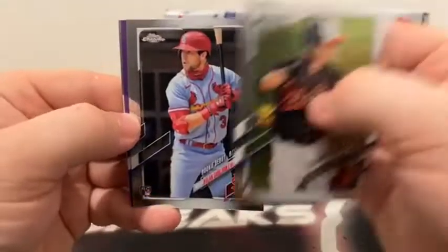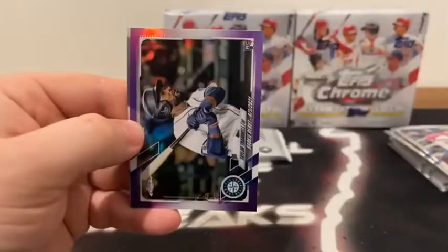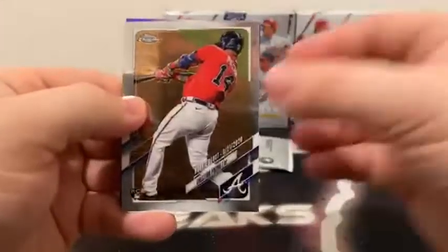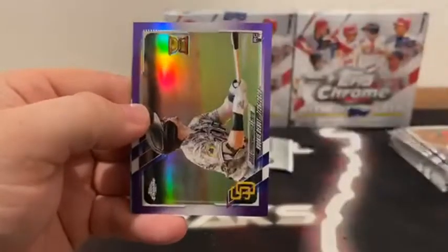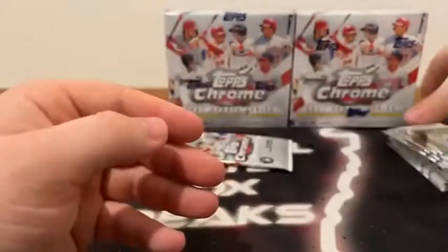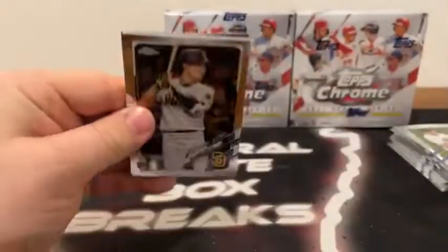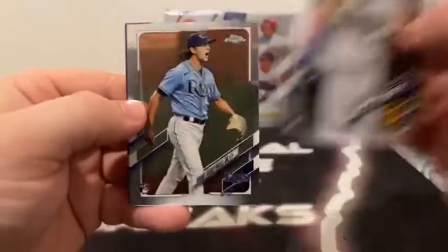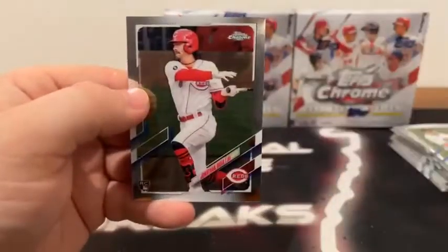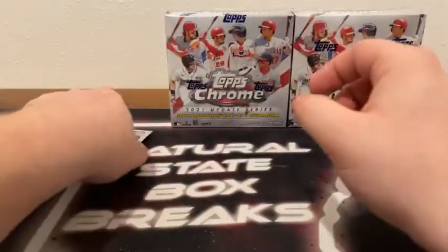Here's Ryan Mountcastle, Dylan Carlson to St. Louis, a purple Taylor Trammell, and a base Charlie Morton for the Atlanta Braves. Pack 9 — there's Christian Pache to Atlanta. Purple Jake Cronenworth for the Padres, a refractor of Manny Machado, and a base Mark Melanson for the San Diego Padres. Last pack — we'll see that numbered card. Here's Hayson Kim, Brent Honeywell Jr., a purple Dane Dunning, and another base rookie of Jonathan India for the Cincinnati Reds.